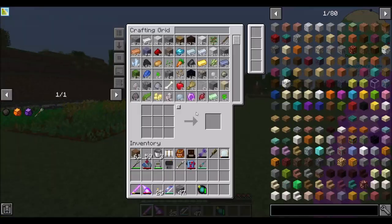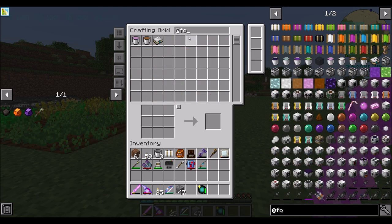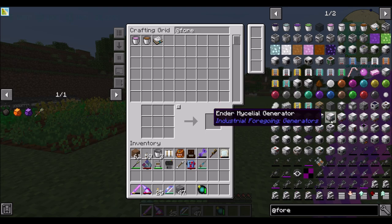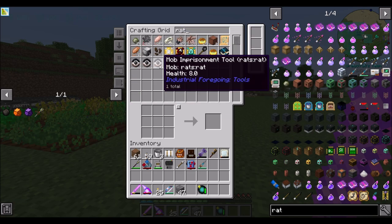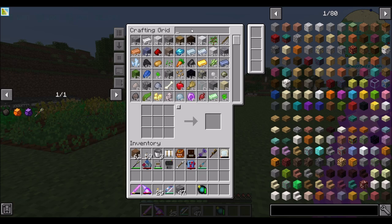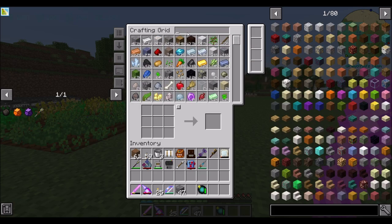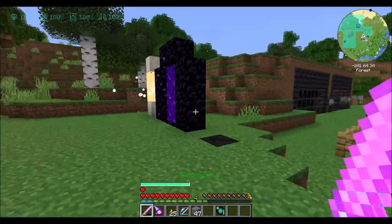Part of me wouldn't mind getting the... foregoing doesn't work? Okay, cool. I think I might want some mob imprisonment tools. What mod is this from? Industrial Foregoing tools — interesting. I was just wondering why I couldn't look that up. So mob imprisonment tools, we'll get those. I want to grab a few of these just in case — feels like a good idea. I'm potentially going to need to farm some of the mobs we're going to find out there, but we'll find out.